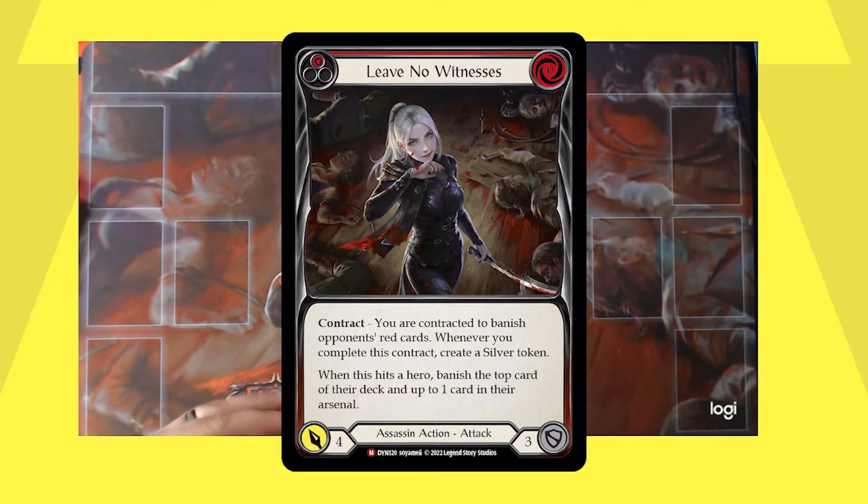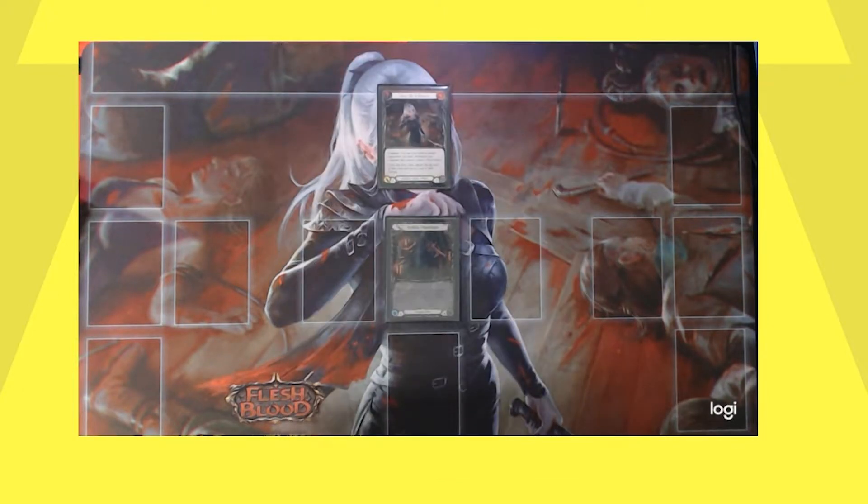Leave No Witnesses is a majestic Assassin attack from Dynasty. It's brand new. It is a 0-cost, 4-attack, 3-block card with contract. It says: you are contracted to banish opponent's red cards. Whenever you complete this contract, create a silver token. When this hits a hero, banish the top card of their deck and up to one card in their arsenal.